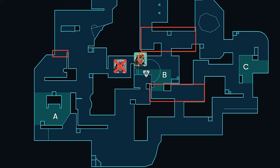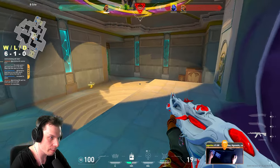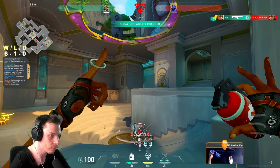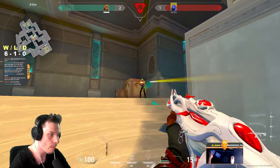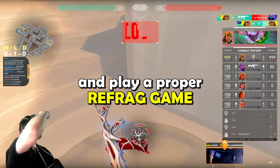He could've done some crazy rotation on B tower as well, but it's highly unlikely that enemies below Immortal have the confidence to go for such a play. Also remember: if you're playing a 2v1 post-plant, please play together on a refrag potential as well. I almost clutched this round because of the same mistake I made with my Fade. Respect the numbers and play a proper refrag game.